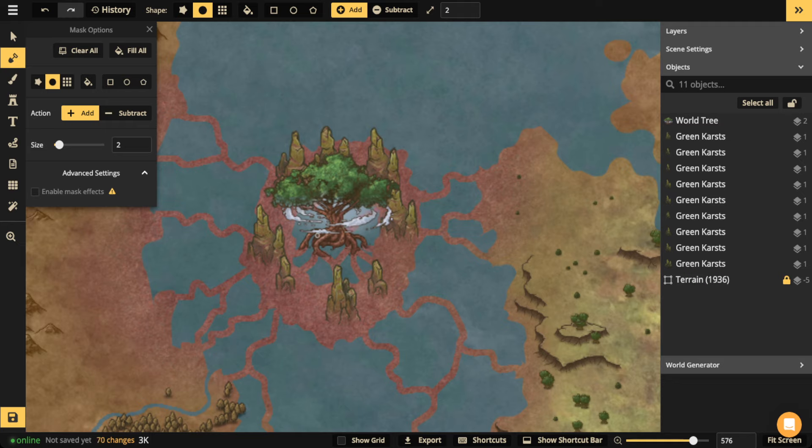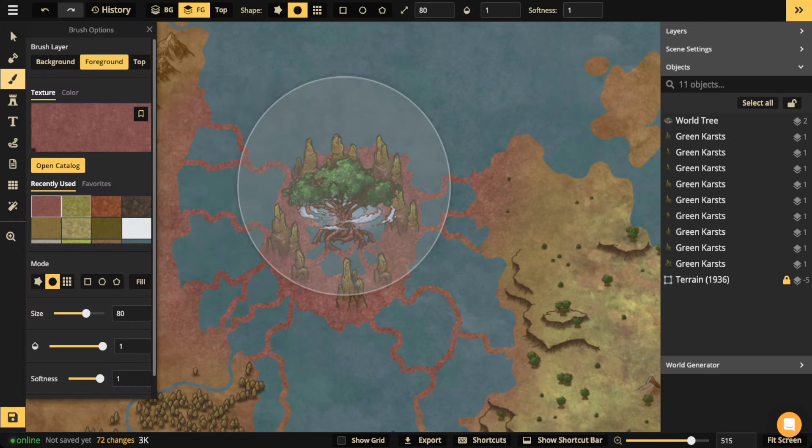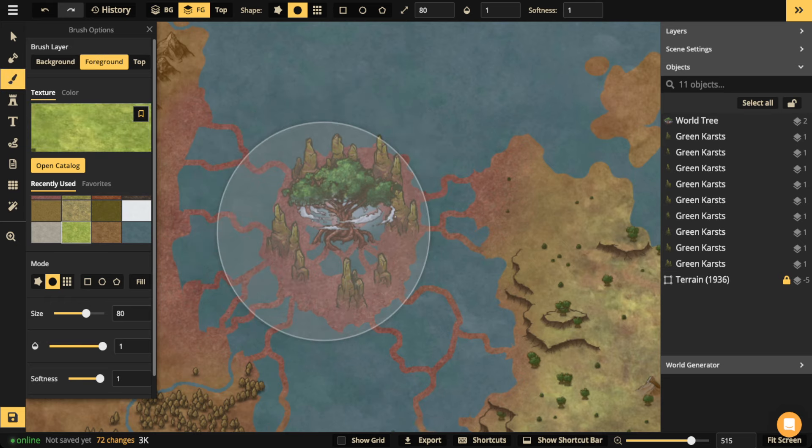I'll put some roots over here and over here like this. So now it kind of looks like those are roots of the tree. Then we might want to throw down some other trees and some other textures as well — that green. So we can go ahead and pick a texture — choose this light green right here and just apply a little bit to see what it looks like.